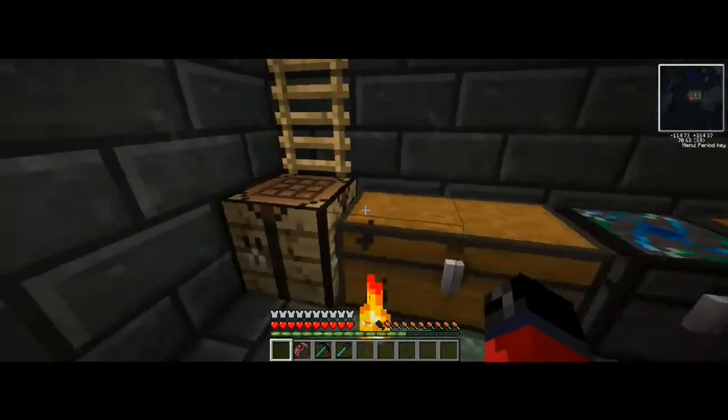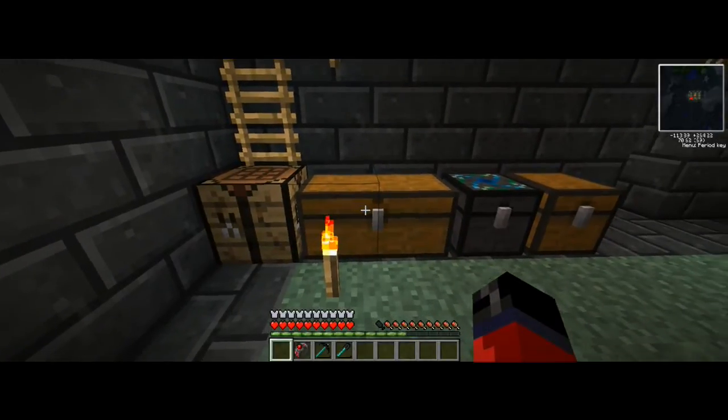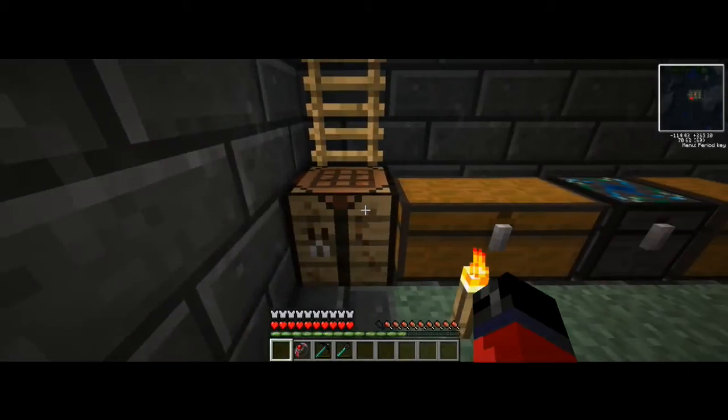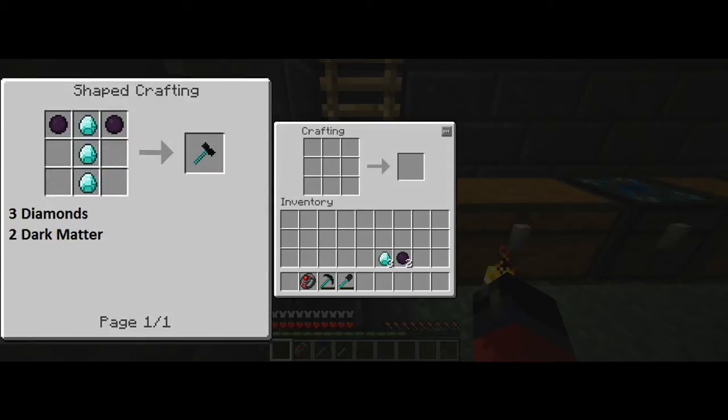I'm not going to go into how to charge this or use it to its full capabilities, because we'll be using this to make the red matter morning star, which pretty much makes all other weapons in this game obsolete. Last but not least, we'll be making the dark matter hammer. Pause the video and take note of the items you'll need in the left hand corner, then place them in the crafting grid like so.